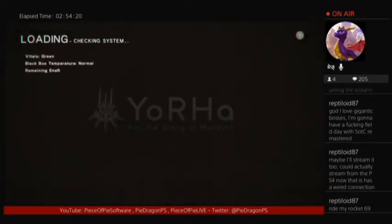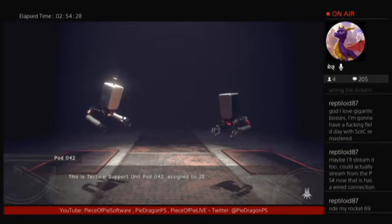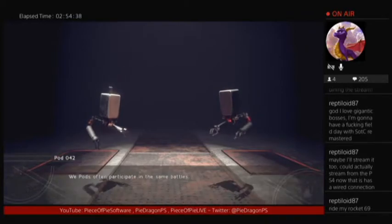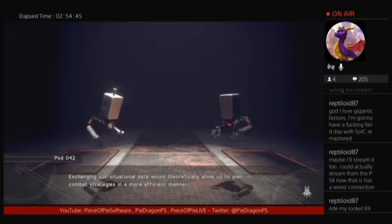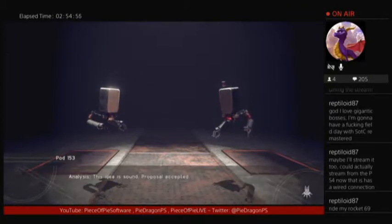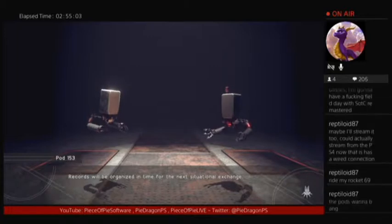At least I assumed that was supposed to be the boss that I just fought. This is tactical support unit pod 042 assigned to 2B — intermission. This is tactical support unit pod 153 assigned to 9S. We pods often participate in the same battles. Exchanging our situational data would theoretically allow us to plan combat strategies in a more efficient manner. Proposal: data should be transferred regularly between pod 042 and pod 153. Haven't we heard this before? Analysis: this idea is sound. Proposal accepted. Records will be organized in time for the next situational exchange. Yeah okay — just a little comic relief right there.